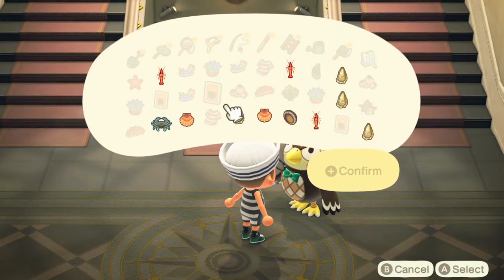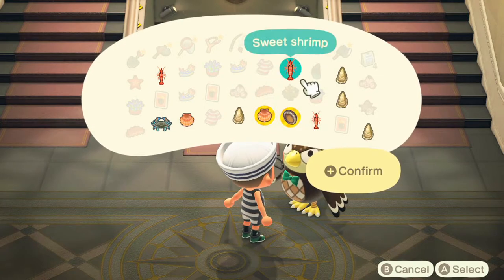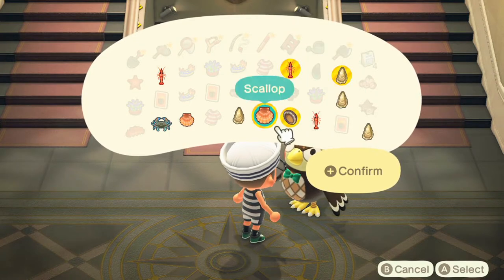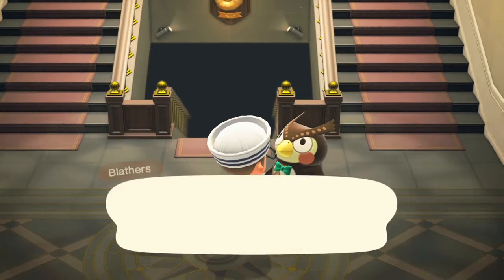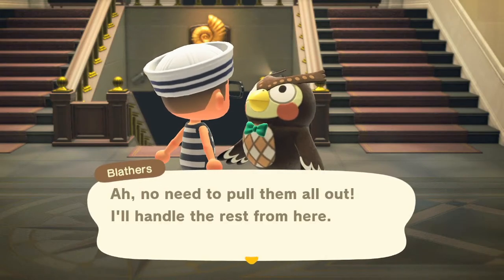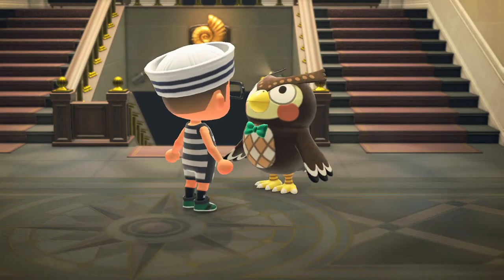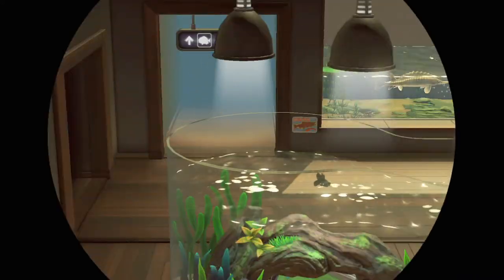Alright, let's make a donation to Blathers. I can donate some of the stuff that's outside too — you did find a lot of different things. That's everything — a crab and a scallop outside as well. Now let's go look at our sea creature collection in the museum, because there are some sea creatures that go in really cool places in this part of the museum.